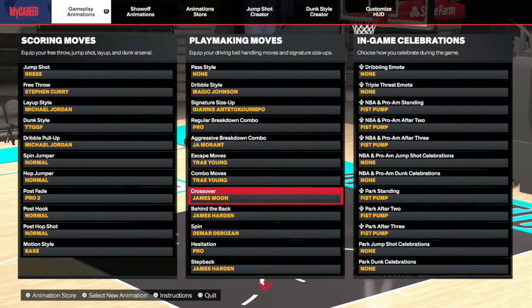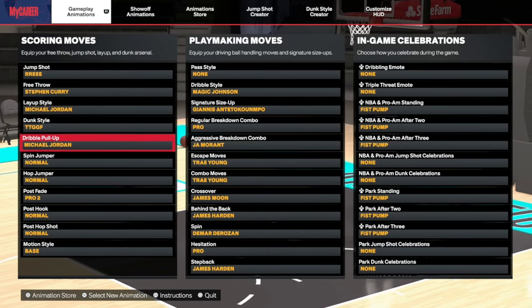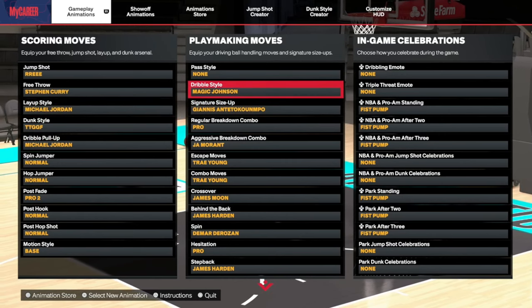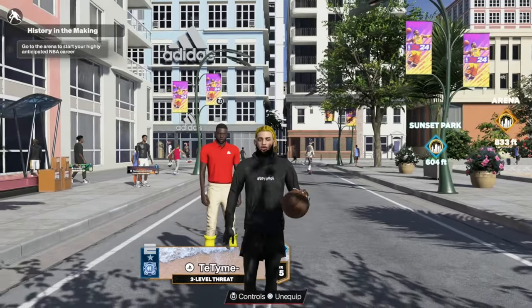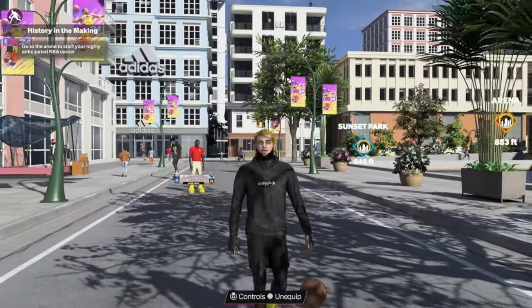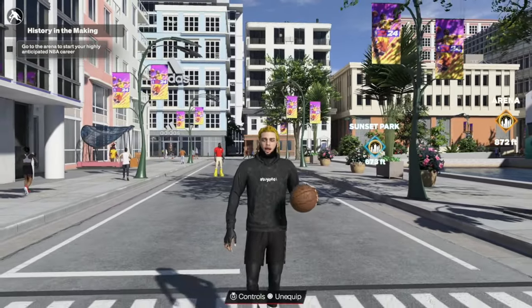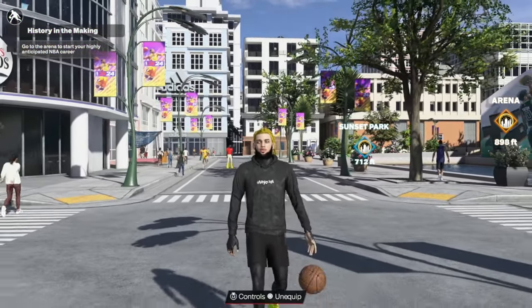For layup style I really like MJ's, but you guys can try it out too. I also use this pull-up - it's really good, probably better than Kobe's for a 6'6" build. You can try different layup styles; I've heard LaMelo Ball and Jaylen Brown are good but I haven't tested them yet in game. I want to finish this build first. That's the video - hopefully you guys like this build. Like, comment, subscribe, follow me on all socials. My Twitter is now Boofik with no underscore, TikTok is Boofik underscore, and Twitch is just Boofik. Catch y'all later, peace.